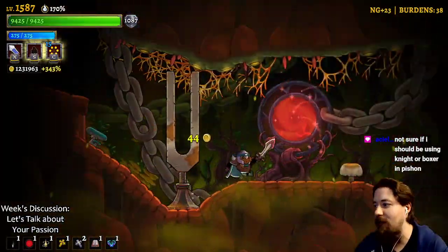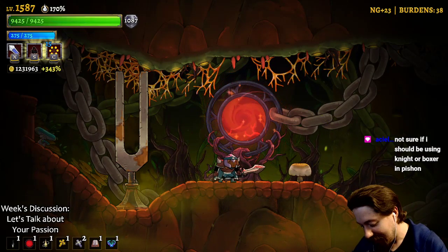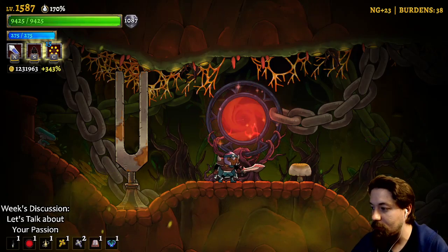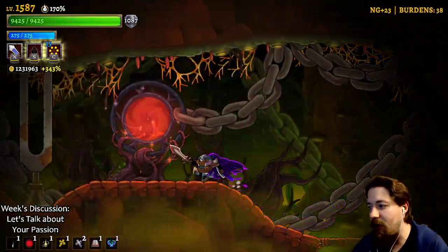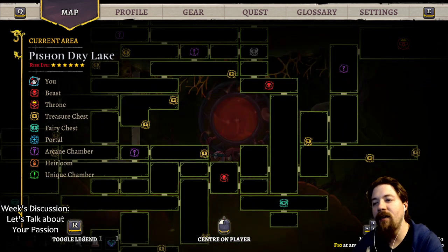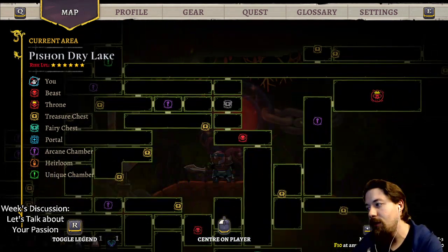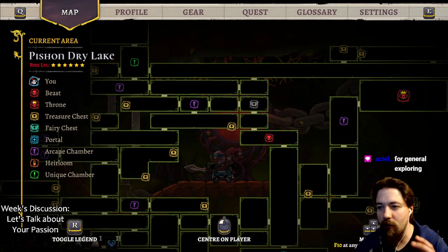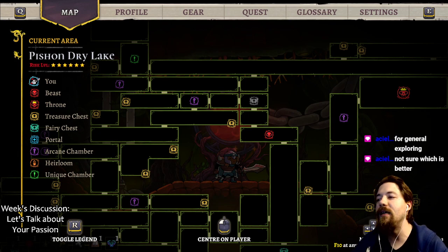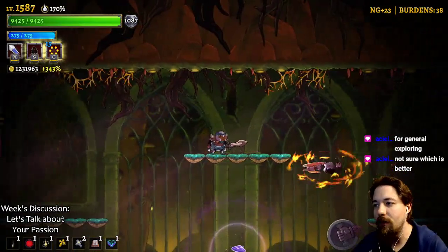Sometimes you miss your punch and you're in trouble. You should be using Boxer for the Onix Key boss and Two-Ball boss - because you can use Boxer for the Pearl Lake as well as exploration. The Boxer is good the moment you enter Paishin. Knight can also work - they're both good. But once you get the doors unlocked and you need to beat Onix and Two-Ball, you need Boxer. Before that you can use either. I personally believe Boxer is better because there's enough enemies you can just walk straight through.